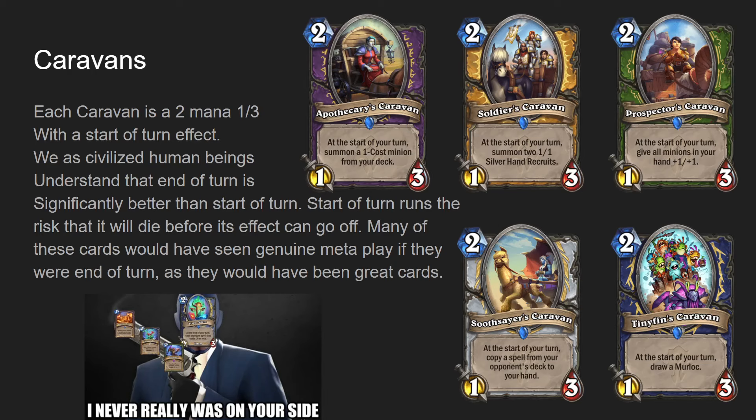I think four of them would have been fine and good if they were end of turn, and Prospector's Caravan would have been broken. But being start of turn just held these cards back so much - they just can't really function. Soldier's Caravan would be so powerful if it were end of turn, even in wild right now. It would be a great target from Call to Arms because it gives you so many bodies.